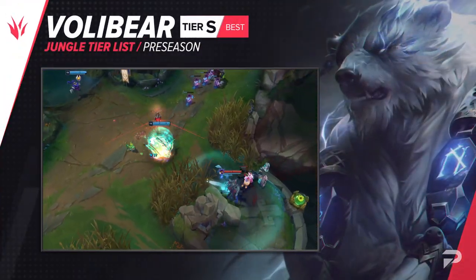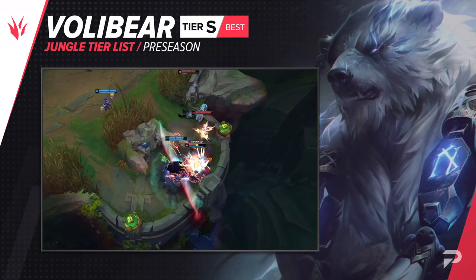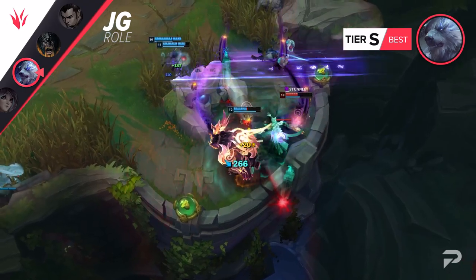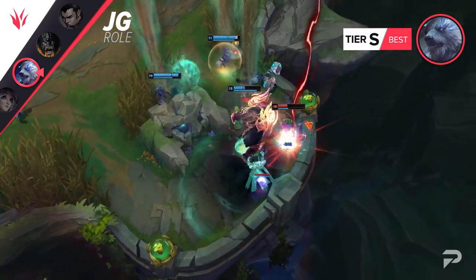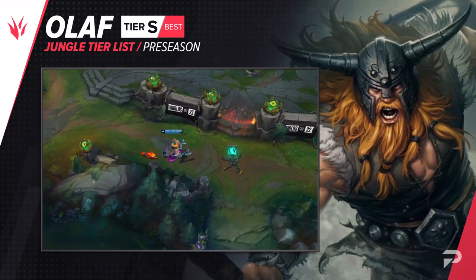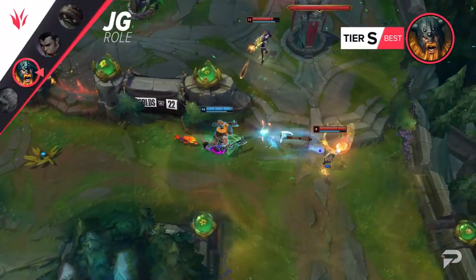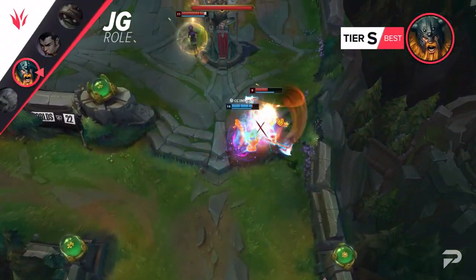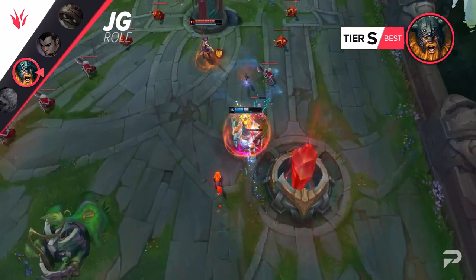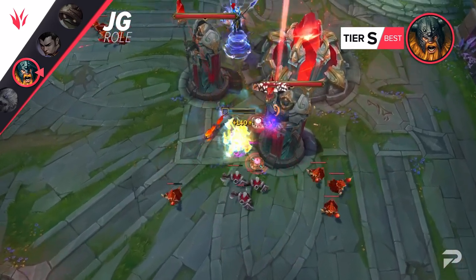Volibear drops down to the S tier — demotions like this don't mean very much; he's just a bit less oppressive than champs in the higher tier. If you like strong early game aggression and really know how to abuse his ult for tower diving, by all means continue spamming him. Olaf moves down to the S tier as well. There are still definitely games where you can pick him up and it feels like an OP tier pick. Due to his sustain and ability to ignore CC, Olaf does a lot better against tankier opposing teams that focus more on disruption and slow burn damage — against teams like that, he can basically 1v9 in the later parts of the game.